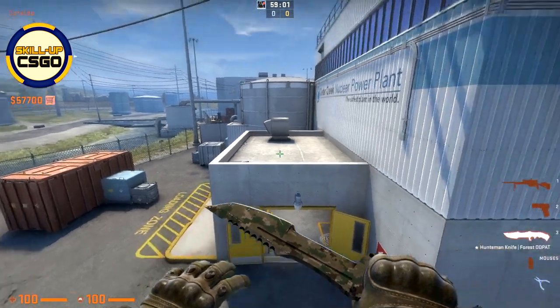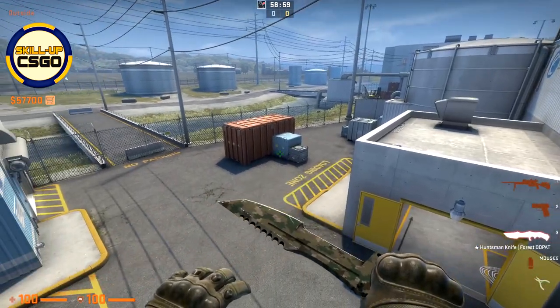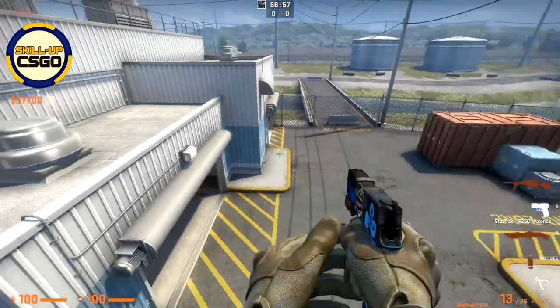So first of all let's start with some T smokes, and firstly I'd say that you want to throw your smoke at the start of the round towards the garage.